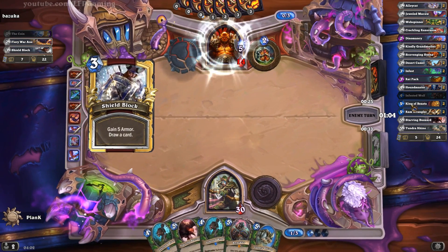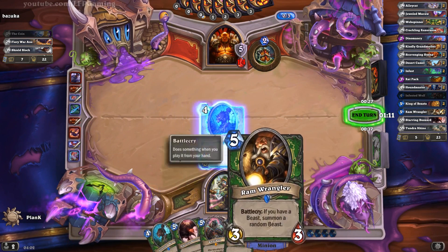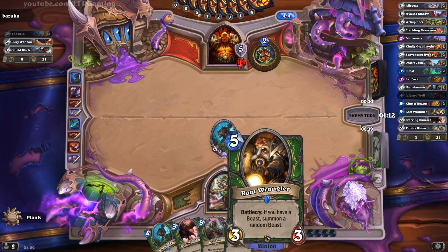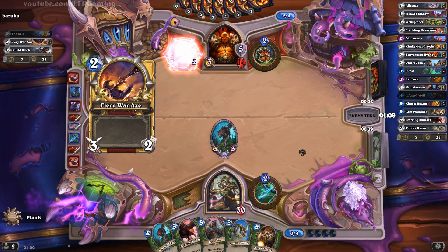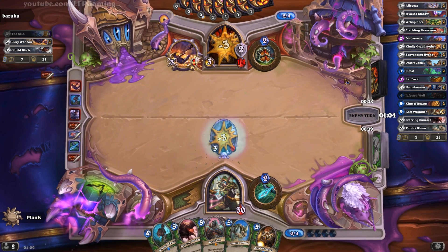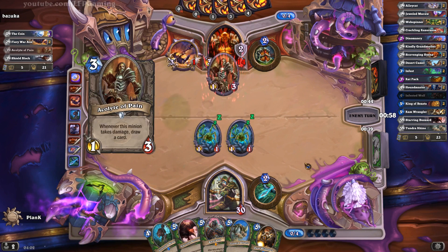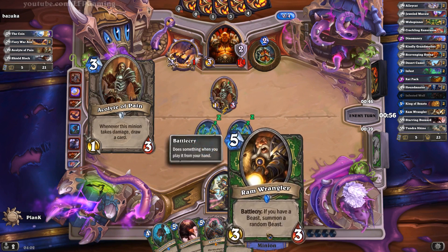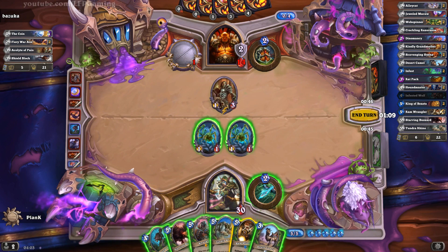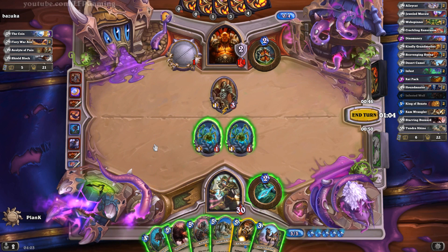Apart from that, there's obvious synergy with King of Beasts based on the amount of beasts you have on the field, and Ram Wrangler also requires a beast on the field. I've played a few games where Ram Wrangler summons King Crush, which is crazy sometimes. But other times you summon Alley Cat or Jeweled Macaw or anything low like that. Most of the time, though, you will get something really good from Ram Wrangler, so that is really quite awesome.